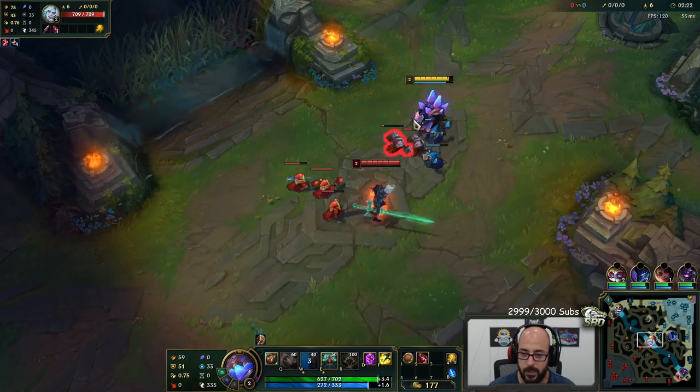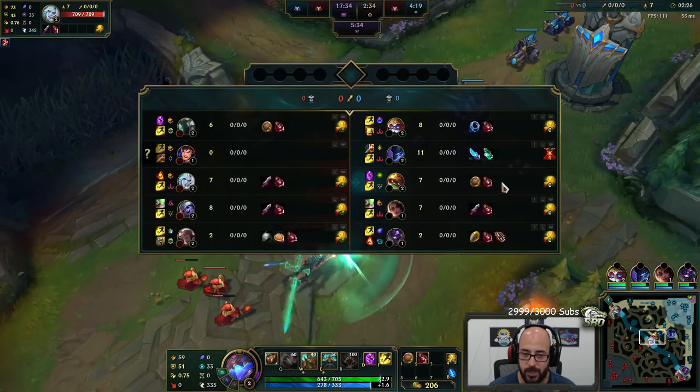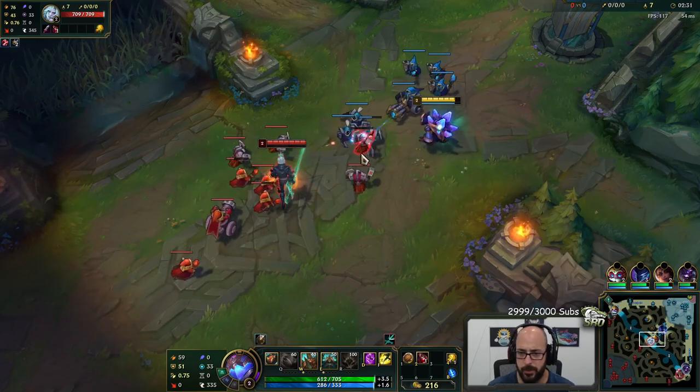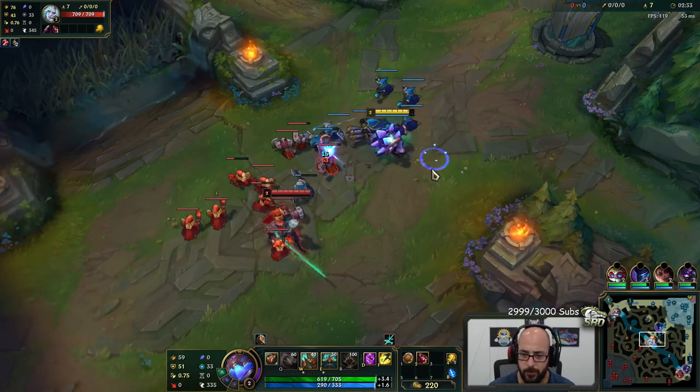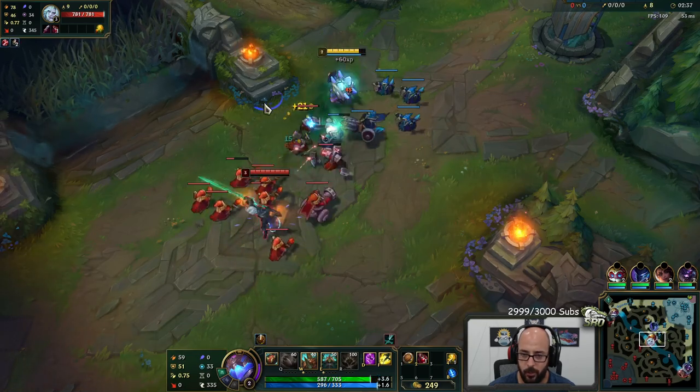Tried to get it, dashed out, that's fine. Bramble Vest is going to be huge in this matchup because all of the lane matchups — Blade of the Ruined King is going to struggle against Thornmail Rammus.